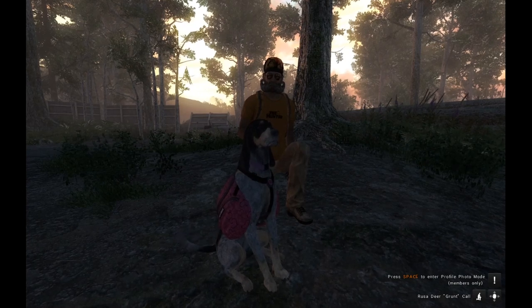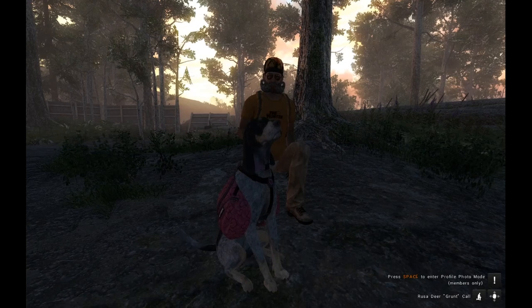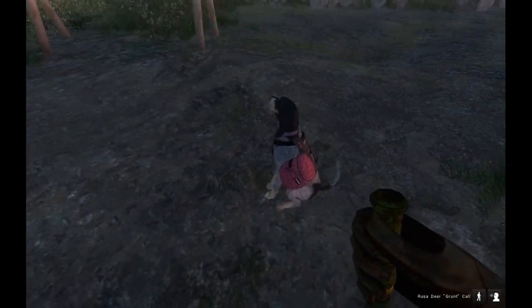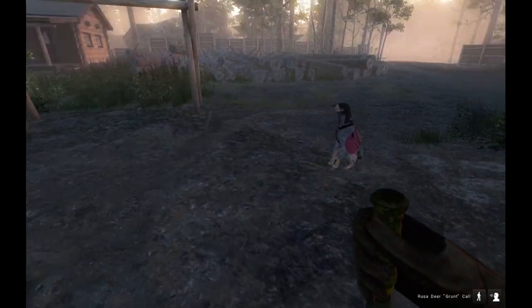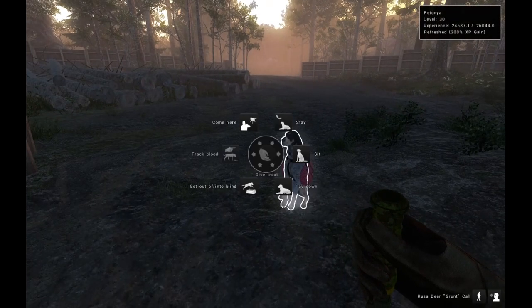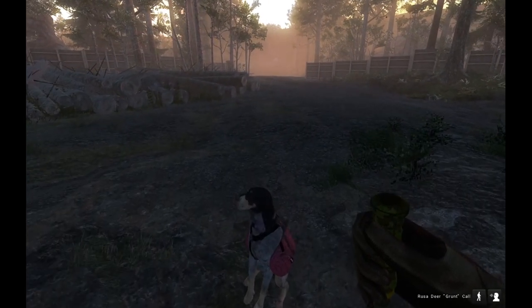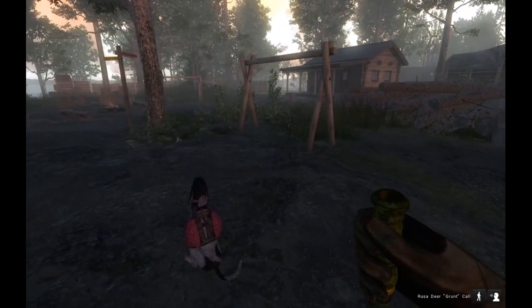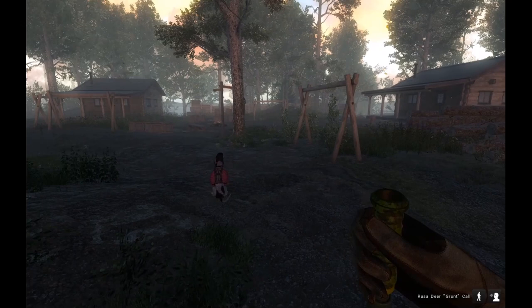The first part is going to cover the general commands that affect all dogs. This is Petunia, one of the Scent Hound variations, and she's my lowest level dog at level 30. I'll use her for the more basic commands. Dogs start at level one and go up to level 50.